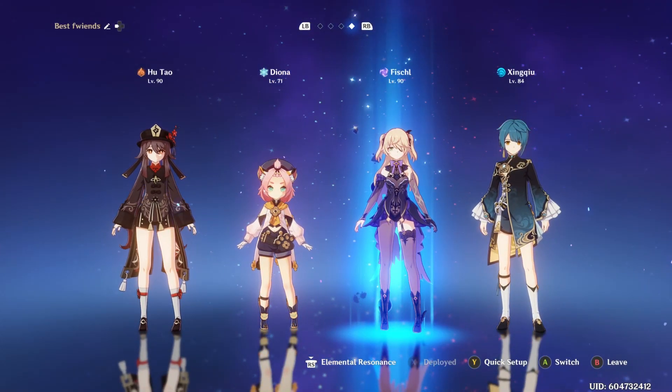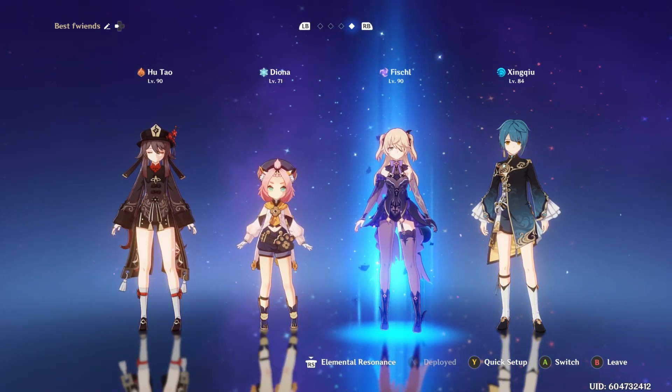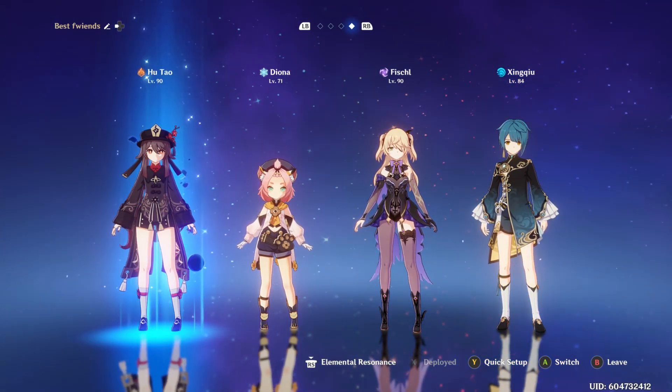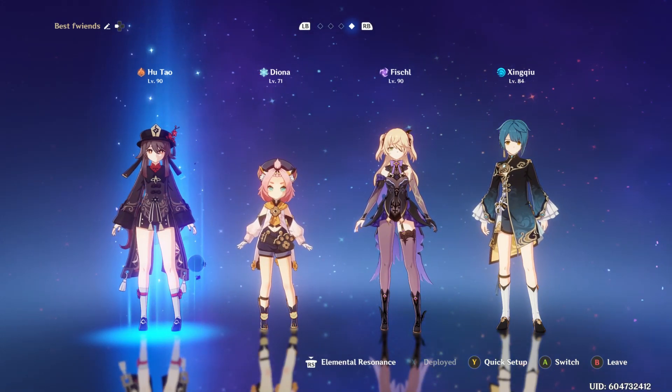Also an Electro character — an Electro character is absolutely required; I'll go more on that later. And also some pretty strong DPS because she's got a lot of health. She actually has more health than Eish D'Ha, so keep that in mind when fighting her.